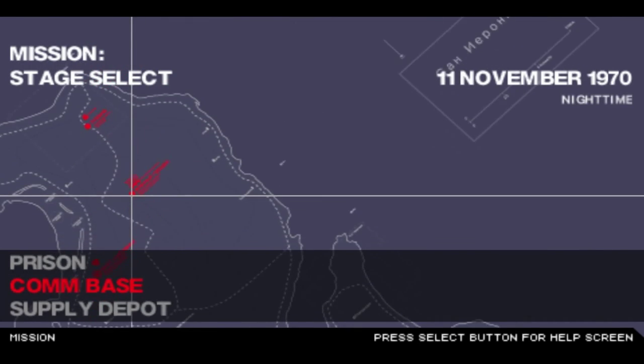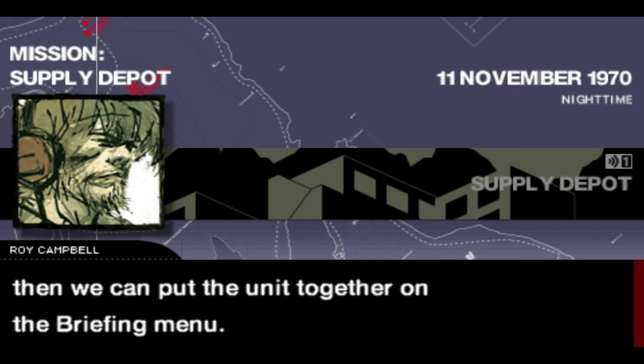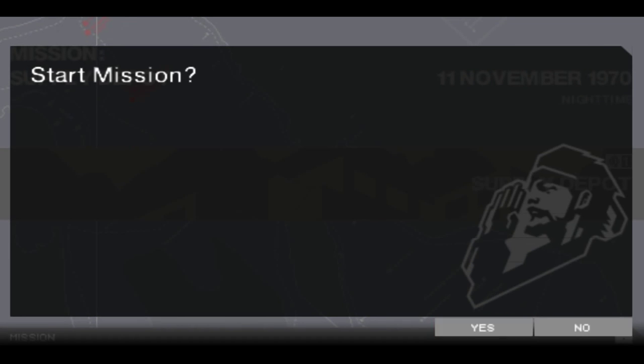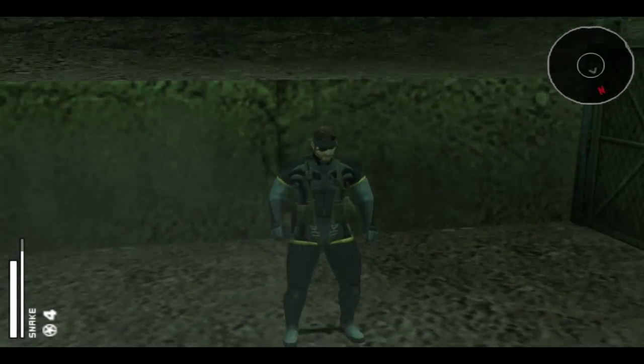Let's try sending a unit out to the supply depot. Okay, so I guess we're going to the supply depot. Fine, Roy. Just tell me where to go. I'm not Big Boss or anything.